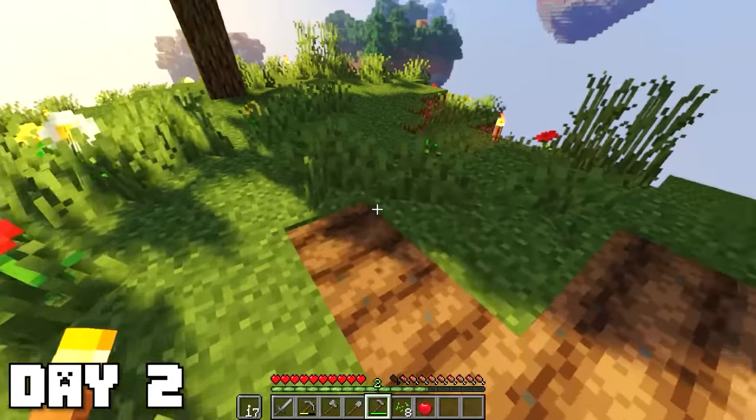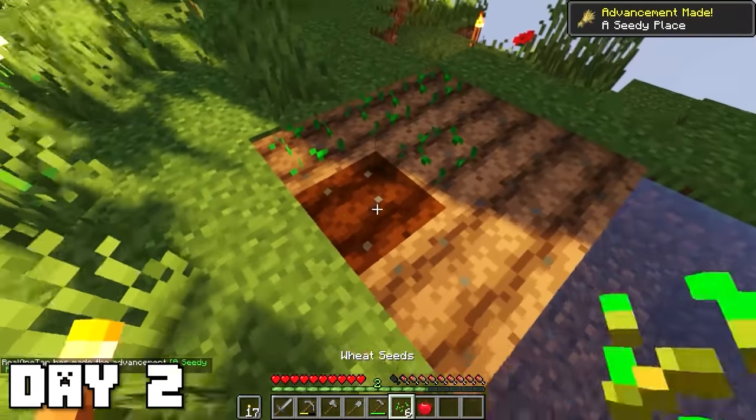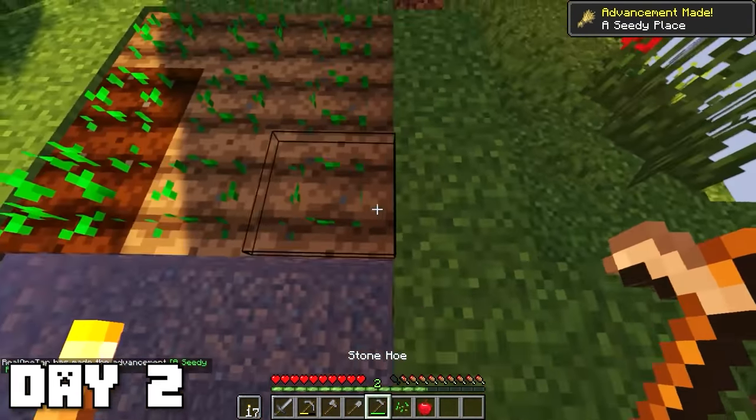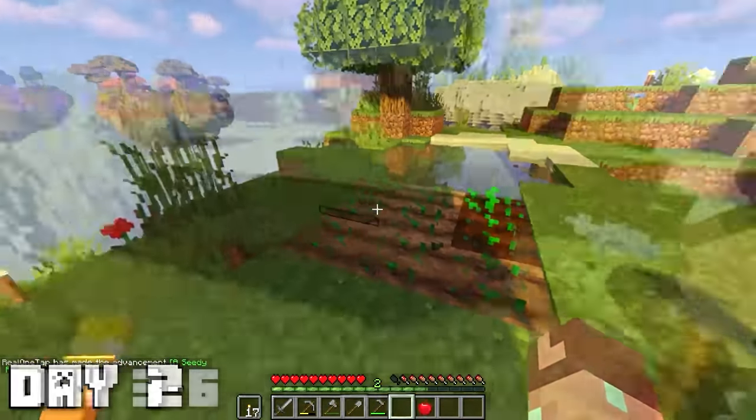Food will eventually be a problem, so I started farming some seeds from the grass and created a tiny little farm right next to this pool of water. I hope this will provide us with enough food, but honestly it's pretty slow so I'm not sure if it will last us very long.